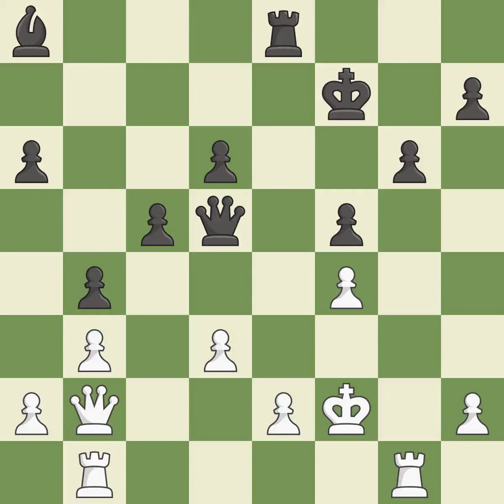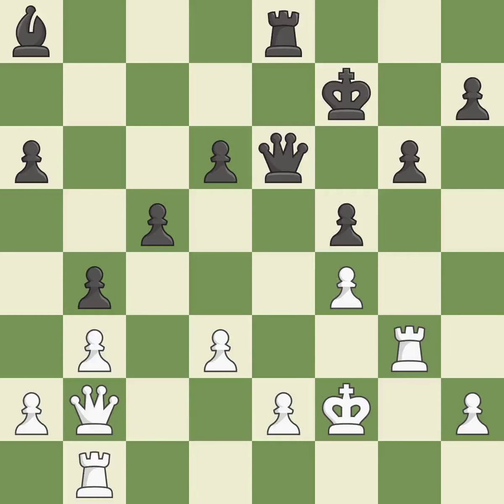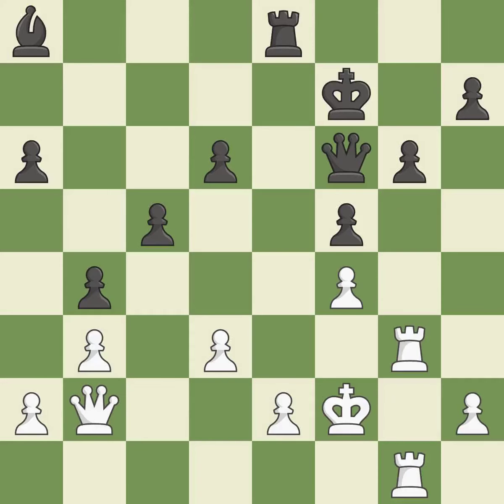This moves away from the queen checking — it is ideal. Very precise — it is best. The game was almost evenly matched, but black is now worse — it is incorrect. This loses a chance to imply that winning a pawn is possible — it is incorrect. There was only one good move in that position — it is a mistake.